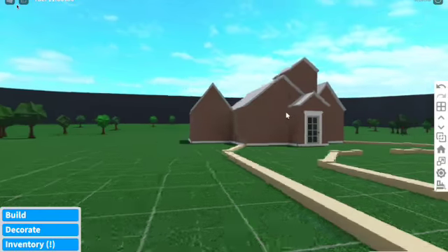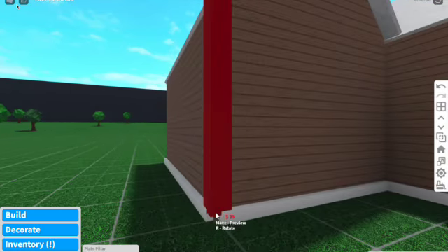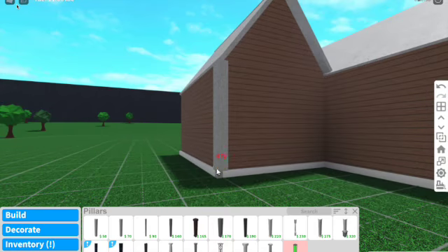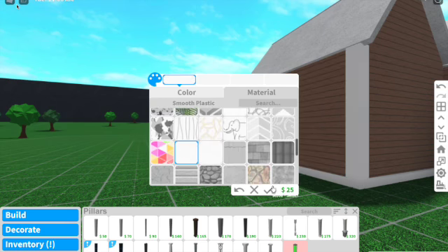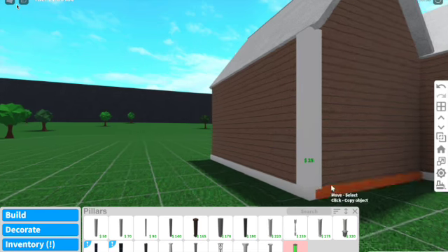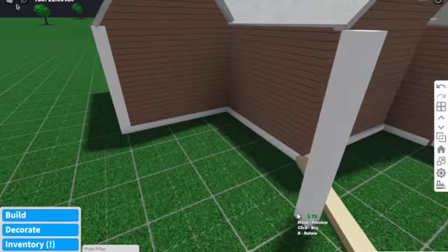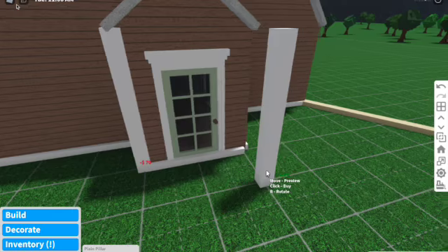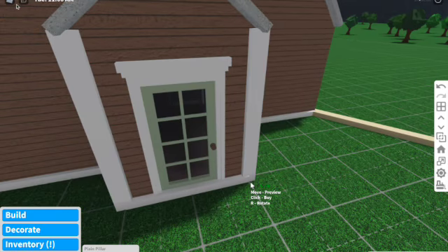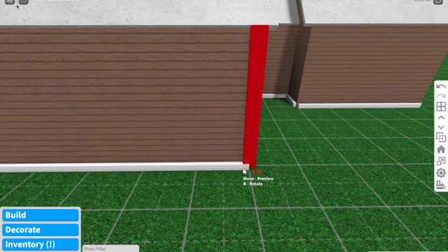We're pretty much done with the house — we only have one more thing to do: put the pillars. Go ahead and paint it white with smooth plastic material, then clone it and place it basically on every corner.